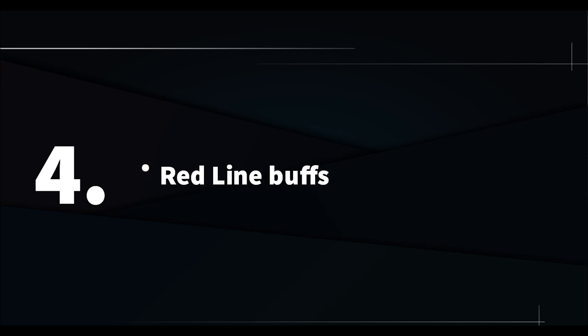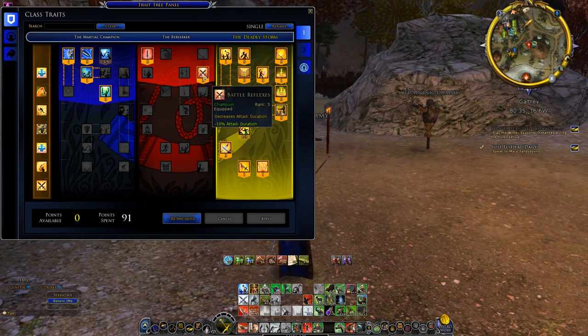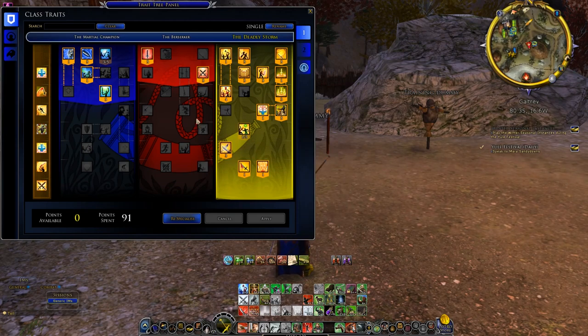Number 4: Redline buffs. Quick tip for a yellow champion — go into redline and get the plus 5% melee critical chance. This will take your crit chance to 30% instead of 25. And also on the next line, you get minus 10% attack duration — attacking faster is always a good thing. There's also Controlled Burn deeper down in redline if you want it; it's a strong cooldown, but I find the other things in redline not worth going deeper for. I'd rather put some points into blue.